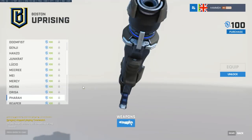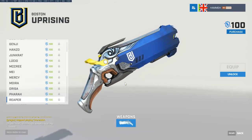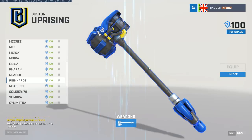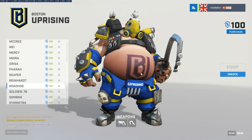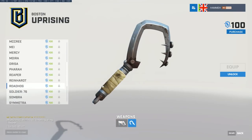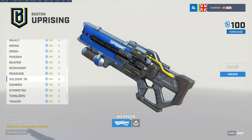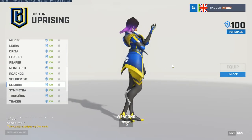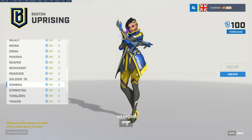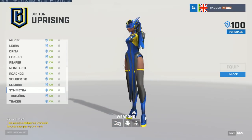A very bold blue and yellow play style here. I love the little details on these skins — the logos and color schemes coming together. Look at Reinhardt with the big Uprising logo on his shoulders. We're going to be seeing these everywhere in-game tonight. Nice little Roadhog there too — Sombra's hair has some color coordination with a yellow stripe as well.